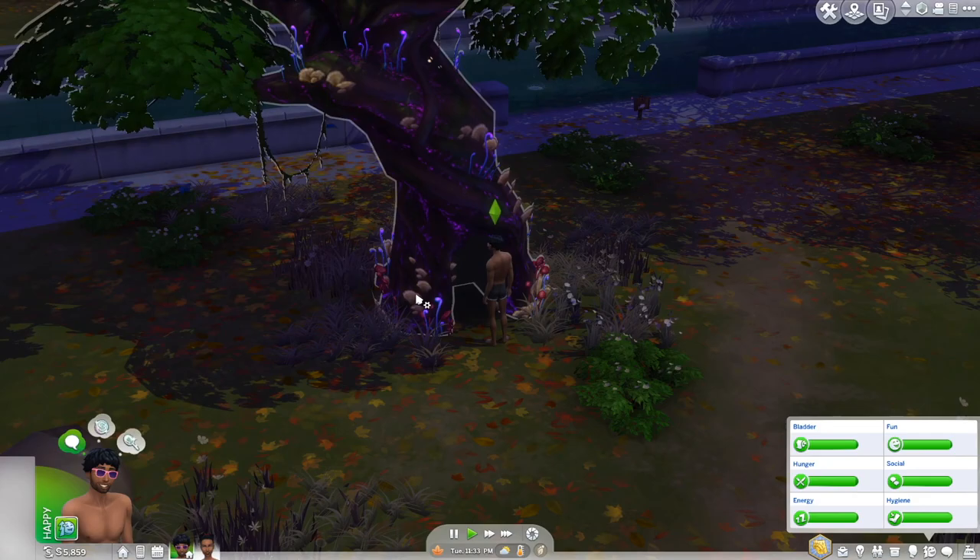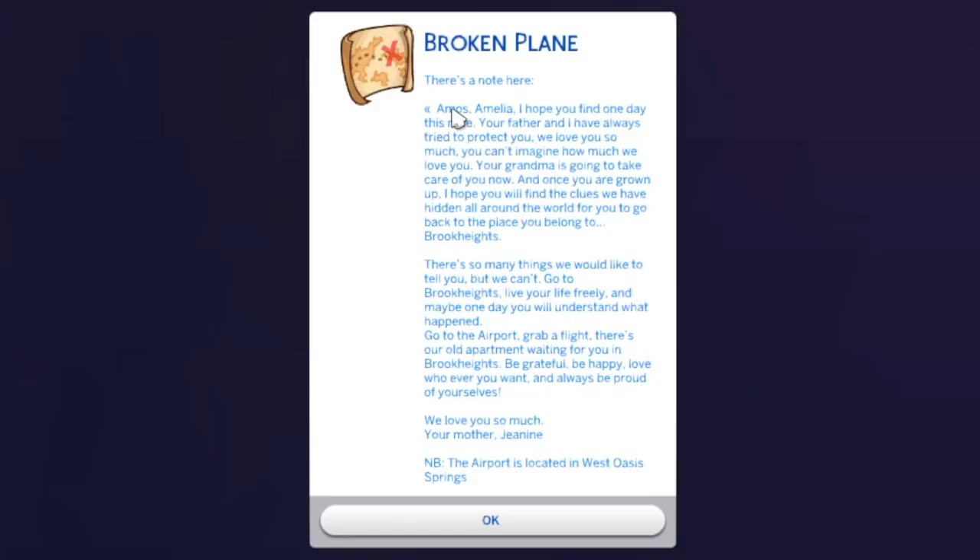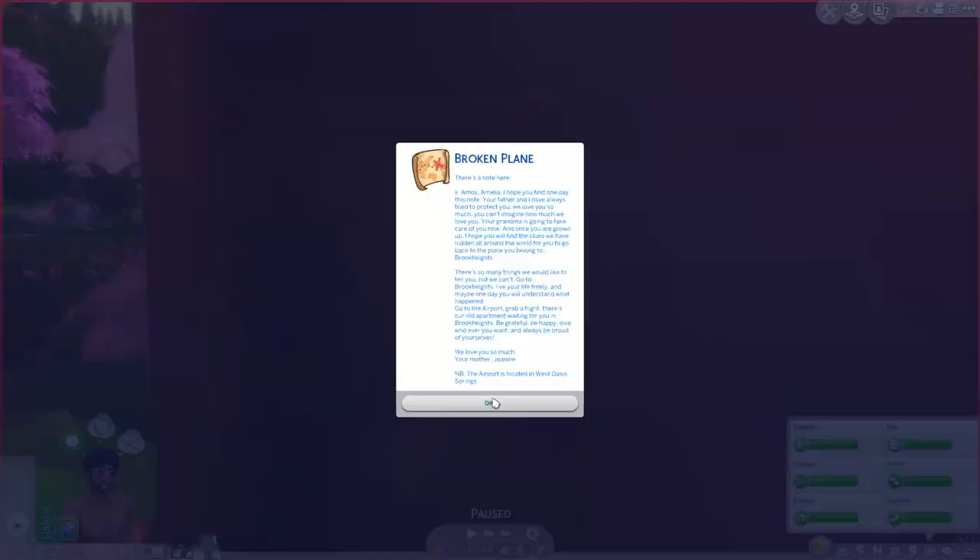Now that we're here, there's just a plane crash. We're going to search for clues in the plane debris — is this how his dad died? It says: 'Amos, Amelia, I hope you find one day this note. Your father and I have always tried to protect you. We love you so much. Your grandma is going to take care of you now, and once you were grown up, I hope you will find the clues we've hidden all around the world for you to go back to the place you belong to — Brook Heights. Go to the airport and grab a flight. There's our old apartment waiting for you in Brook Heights. Be grateful, be happy, love whoever you want and always be proud of yourselves. Love, your mother, Janine.' The airport is located in West Oasis Springs.